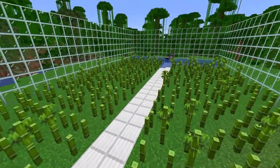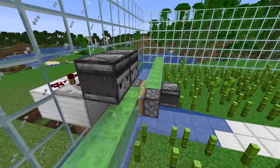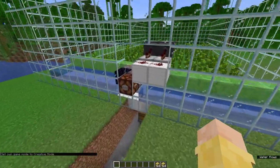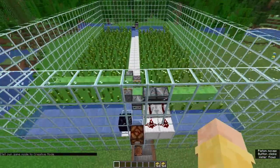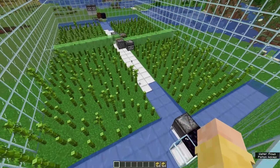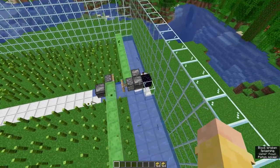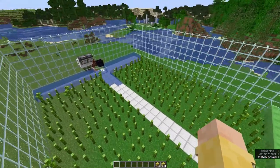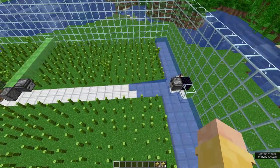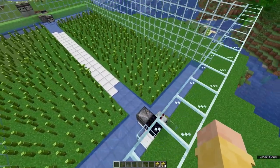If the bamboo reaches the observers — these two observers here — the machine is gonna start and harvest every single bamboo because there will be a signal. We can also activate the farm manually. Now you see the flying machine is starting and harvesting all of the bamboo. The bamboo is getting dropped on the ground and the minecarts are collecting them. The water is just avoiding losing bamboo because otherwise it would get stuck over there. Now the machine goes back and waits till the next bamboo grows — very simple farm.